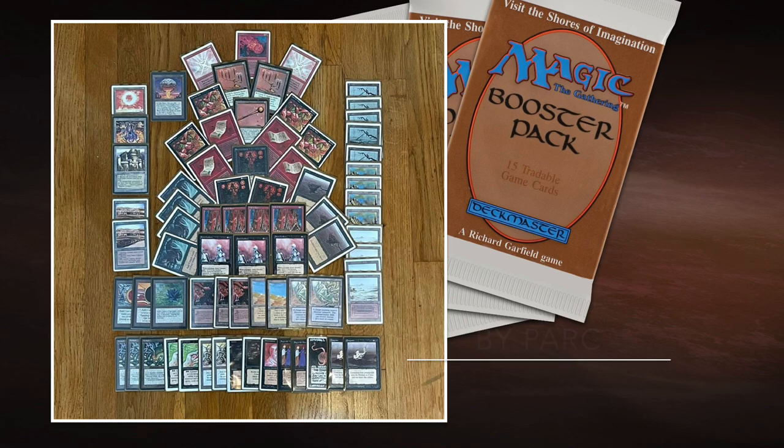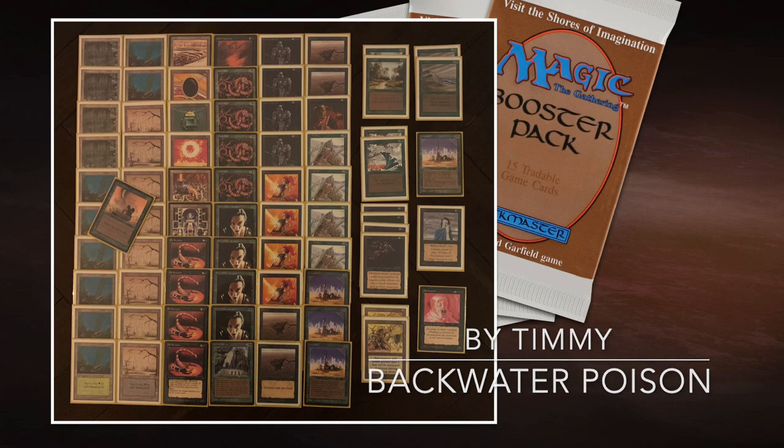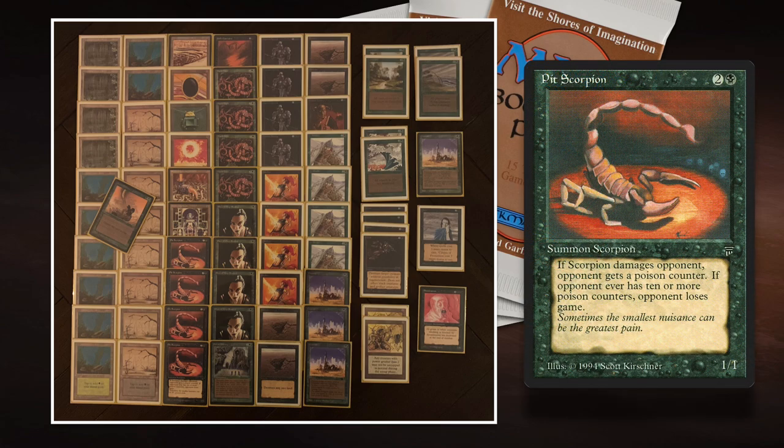Just a lot of fun cards here in the deck of Park — thank you for bringing this to the table. We are now going to look at my deck, Backwater Poison. It's black and green, built all around Poison counters. In Legends, that was the first set that actually introduced Poison to the game. One creature started it all: Pit Scorpion — one black and two for a 1/1. So three mana for a 1/1, and when it deals damage, that player also gets a Poison counter. When you have 10 or more Poison counters, you lose the game.